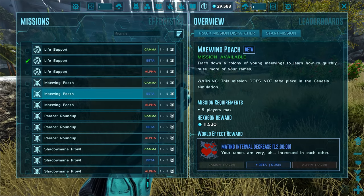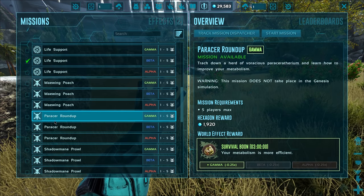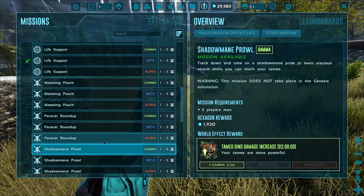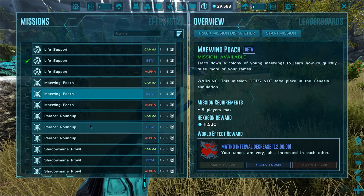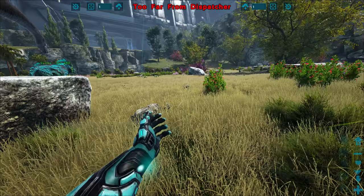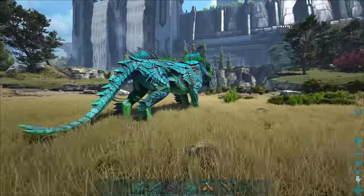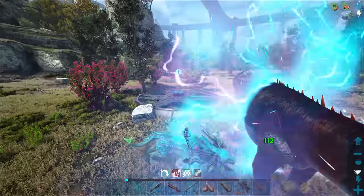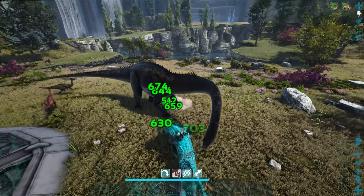Does it say anything here? 'Track down' - this one says 'track down' as well. Wait, all of them say 'track down' but they don't say 'hunt.' So I'm really confused - it should have a different symbol or something. Let's start this one. We can't because the stupid diplo pushed us out of the area. Get the hell out of here, diplo! Nobody cares about you. All right, let's get rid of this thing.